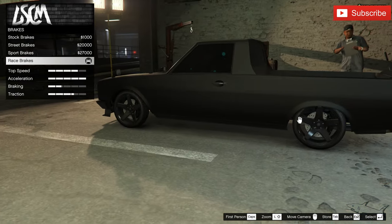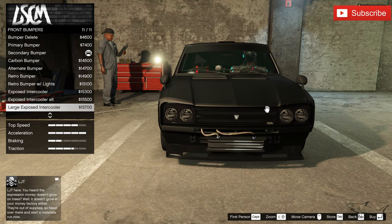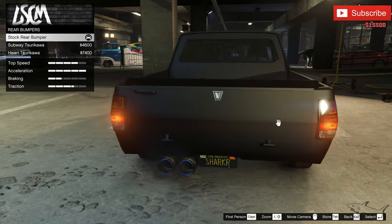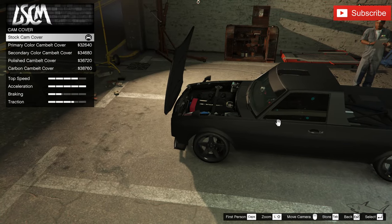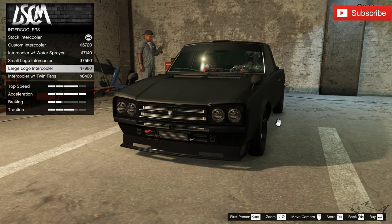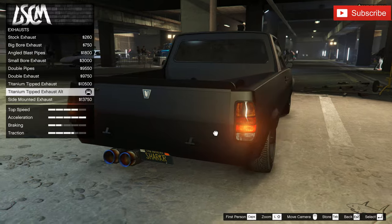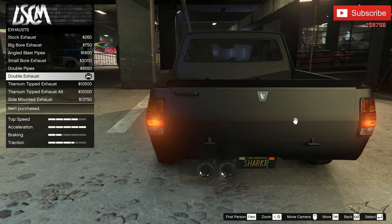Let's go through all the customization options — armor, brakes, bumpers. We have some nice bumpers for an aggressive build. I think this front bumper might be the one — it looks absolutely aggressive. In the back we'll keep the stock one. Now for the engine — best engine, intercoolers. I want that aggressive black bumper and black grill in the front. For the exhaust, I don't need anything crazy — let's go with a double exhaust.